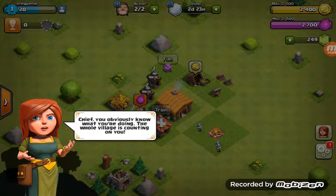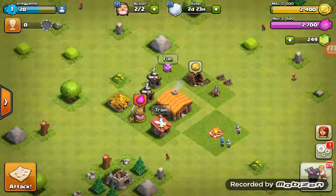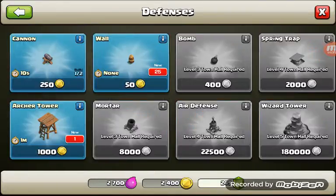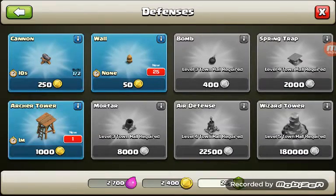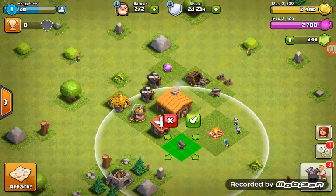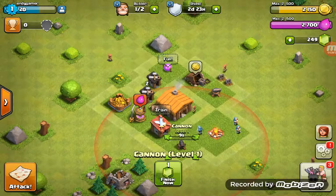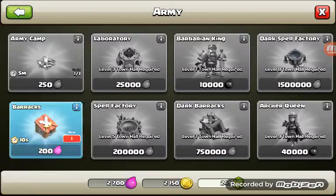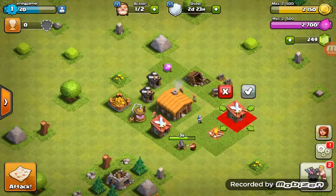If you obviously know what you're doing, the whole village is counting on you. There's 29 things I can build. Let's make another cannon and put it here.